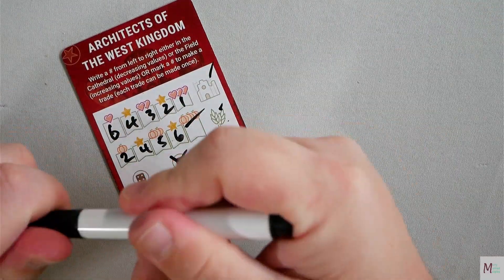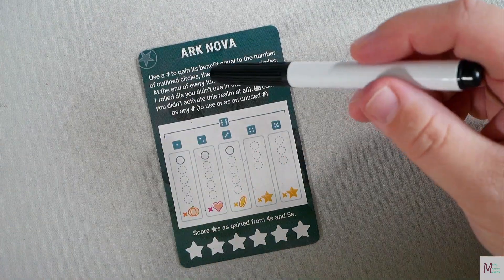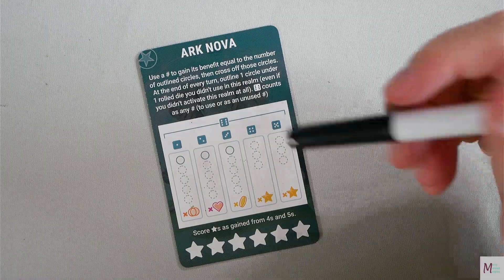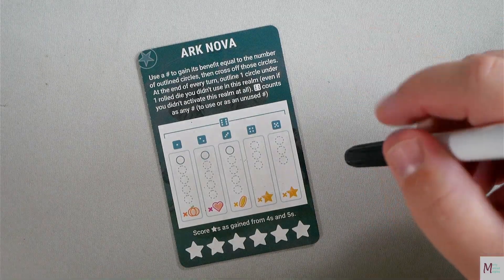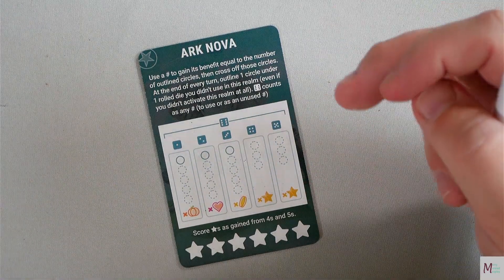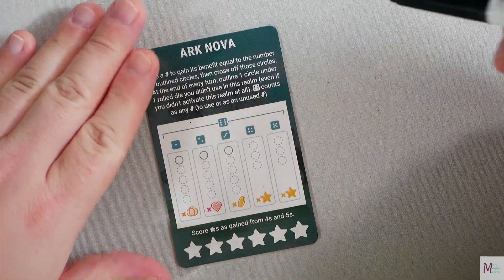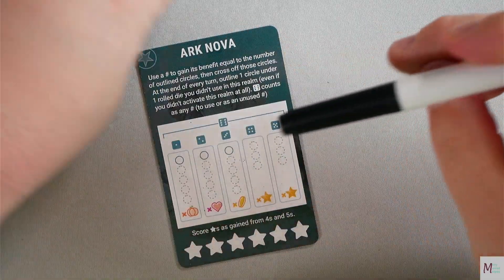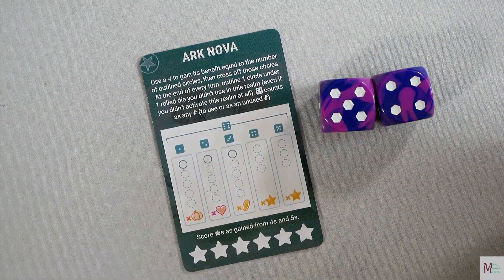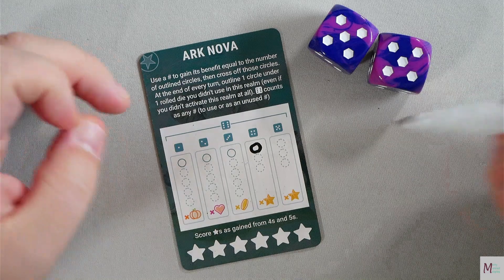Ark Nova: use a number to gain its benefit equal to the number of outlined circles, then cross off those circles. At the end of every turn, outline one circle under one rolled die you didn't use in this realm, even if you didn't activate this realm at all. A six counts as any number to use or as an unused number. You score stars gained from fours and fives. So if your roll is a five and a four and you don't use either here, you can fill in a five or a four circle.